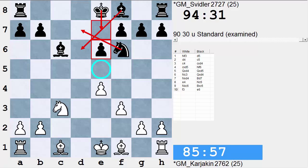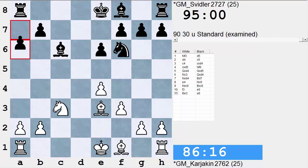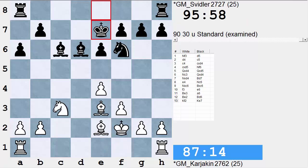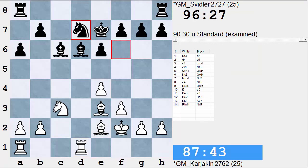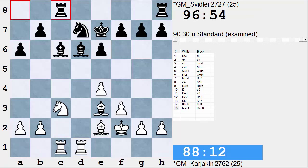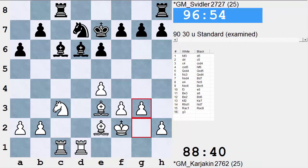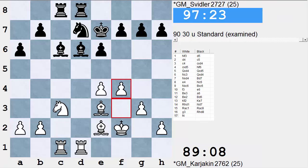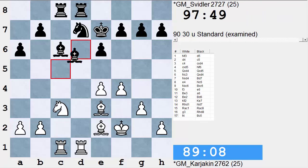Black will have the king on e7 and a very nice position with the rooks lined up on c8 and d8. For example, a typical game may go Be3, a6, Be2, Be6, Kf2, Ke7, Rd1, Nd7, Rc1, Rc8, g3, Rd8. And although after f4 it looks like white has a slight edge, I found that these positions are not really dangerous for black.